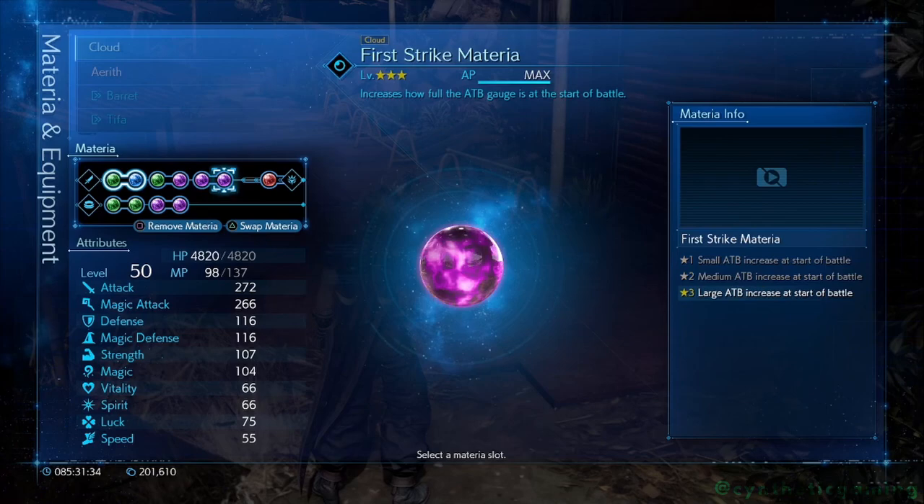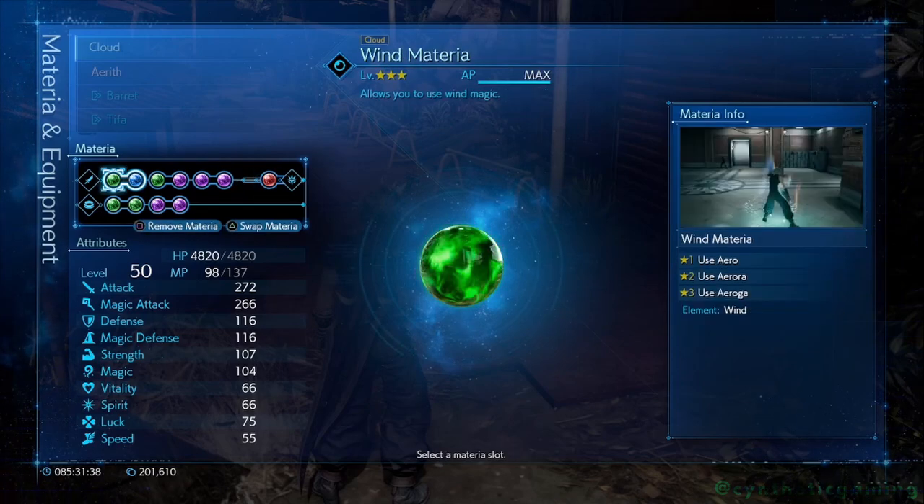Make sure you have the First Strike materia equipped on both Cloud and Aerith, and also the Headband accessory so you don't get put to sleep.